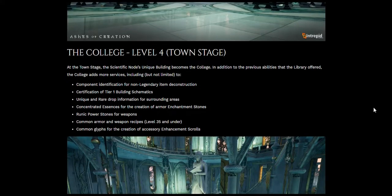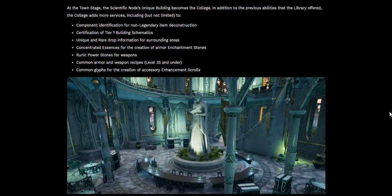College — level 4. At the town stage the scientific node's unique building becomes a college. In addition to the previous library abilities, the college adds more services including component identification for non-legendary item deconstruction. So you take something to the librarian and say 'how was this made?' — you can deconstruct it and see: this two-headed battle axe needs two single-headed axes, some wood, and maybe fibrous material for the handle. The component identification tells you how items were made.